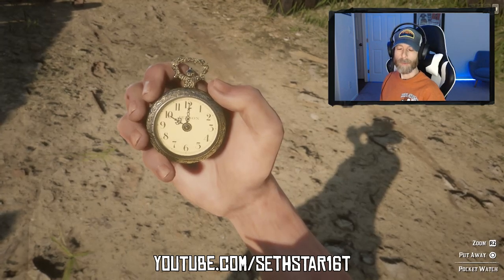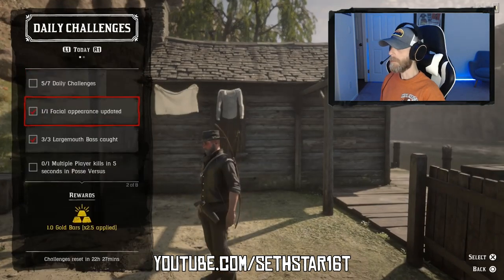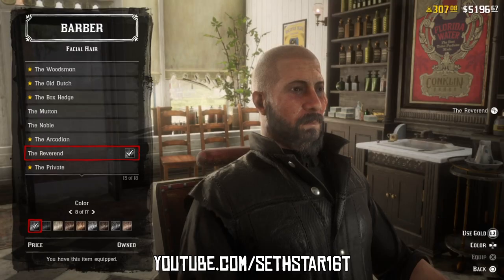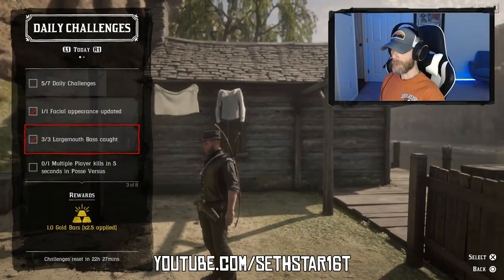60 Second Red Dead Online Daily Challenge Guide for September 8th, 2019. Number 1: Facial Appearance Updated. Head to any of the three barbers and update your facial hair or your makeup. Might as well hit the one in Blackwater, as that's the area we're working today.